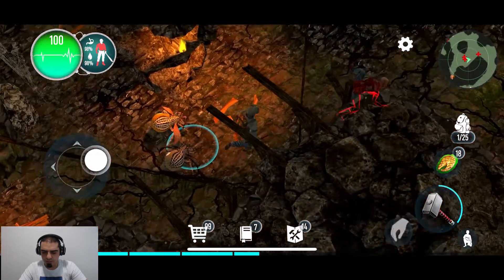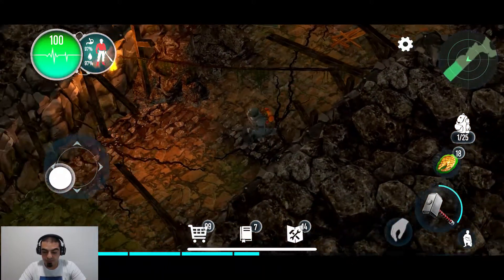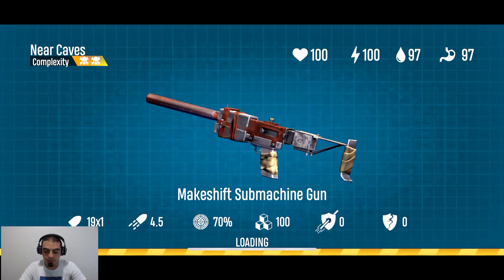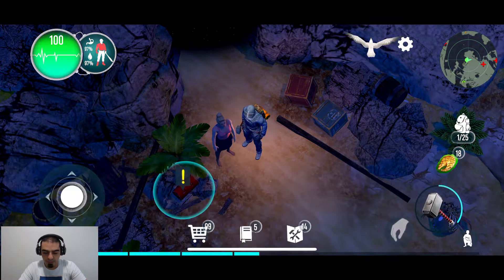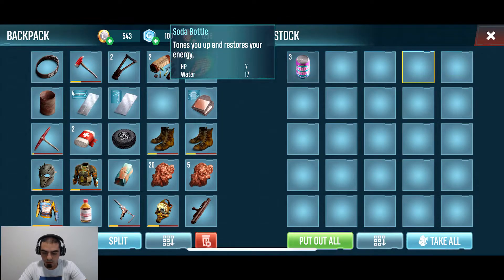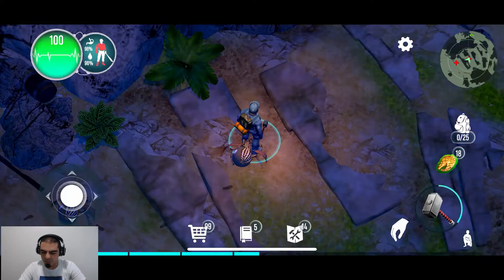Now here's what I want to know — if I come back here when the time runs out, am I going to be able to find two more and get it done, or do I have to go to sinking caves? I do want to go to sinking caves anyway. Let's talk to Marina again. She says: 'Here's a collar.' Oh — that was the collar. 'The dog was eaten by those creatures. You've been waiting too long.' Oh my god, that's awful! She gives us a can of energy drink: 'I have nothing else.' Water — HP restores energy! I will not say no to that.